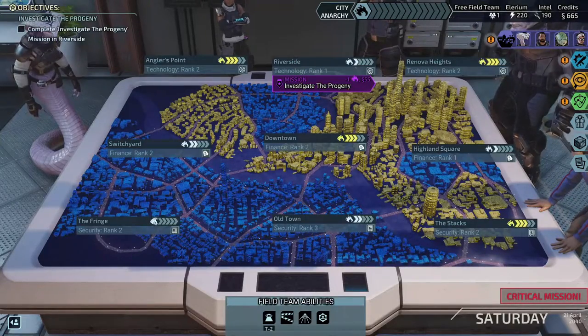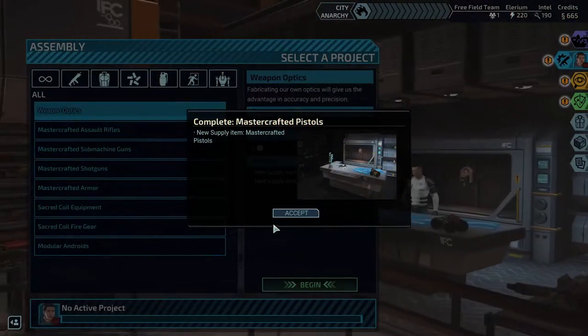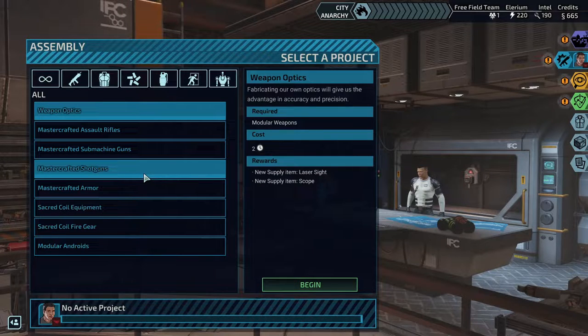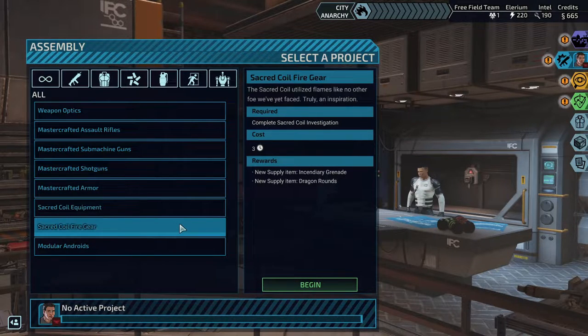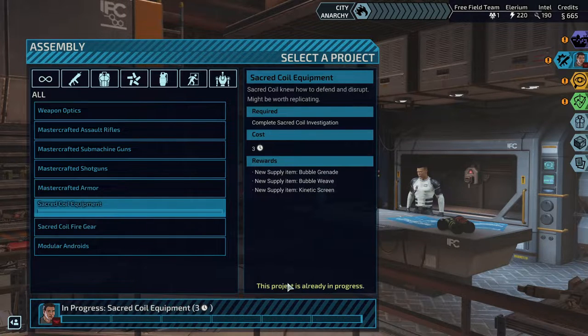Welcome back to the channel, I'm King of Baton. In today's video we're back with XCOM Chimera Squad. We're working with a bubble weave — I don't know what the bubble does — and incendiary grenades and dragon rounds. We'll go for the bubble weave stuff first.